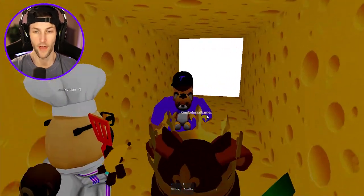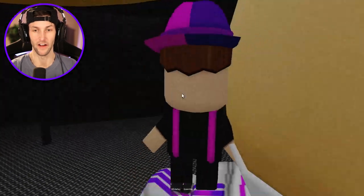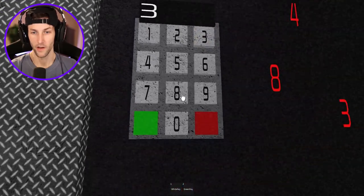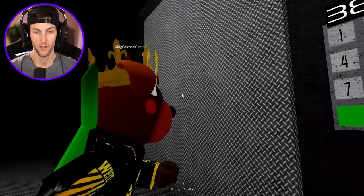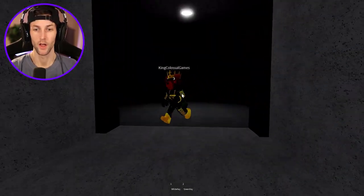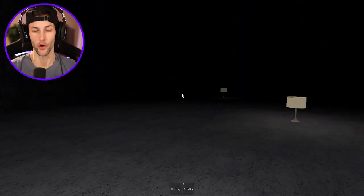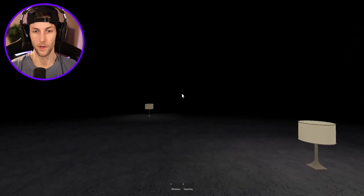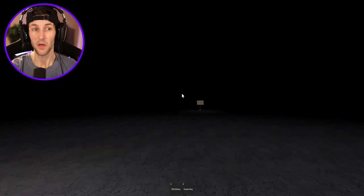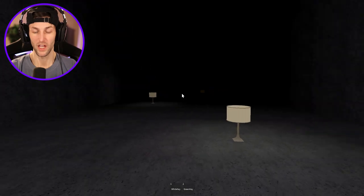It's getting kind of scary in here. I have to guess the four digit code - I think it's just the code backwards: three, eight, four, two. Yes! Now the yellow key should be located here somewhere. I think there's a new entrance that's opened up since the last time we were in here, because we played this when the game first came out.